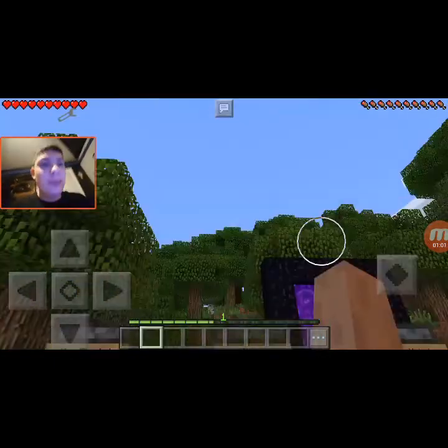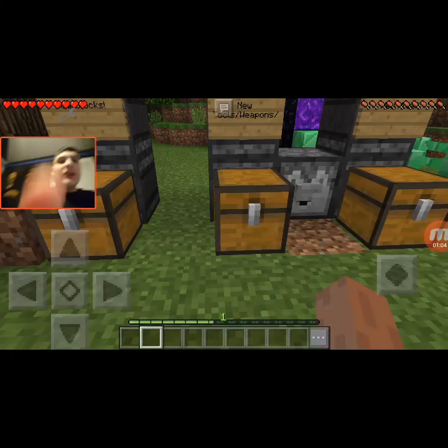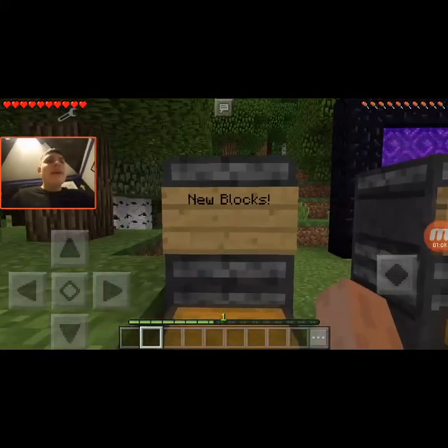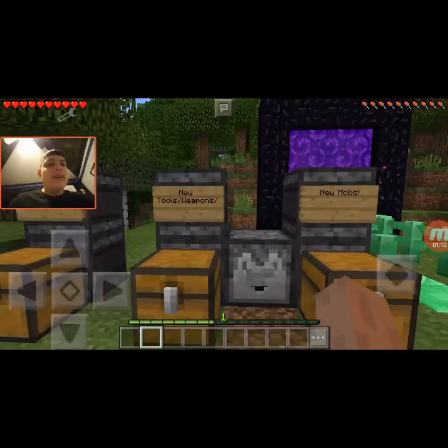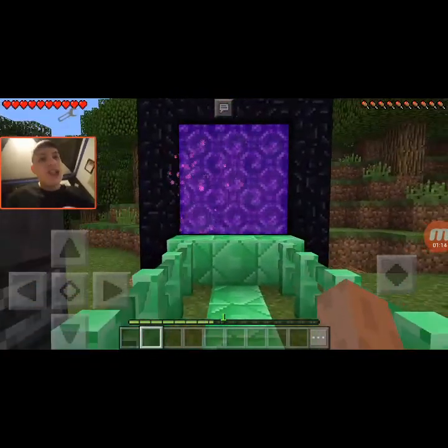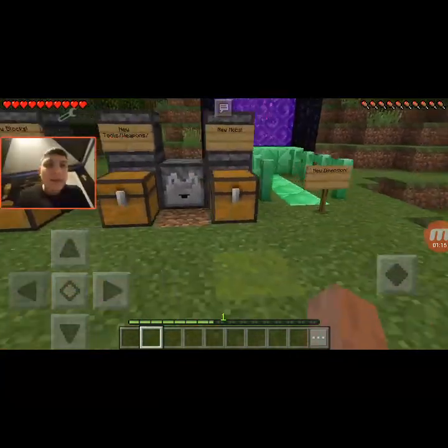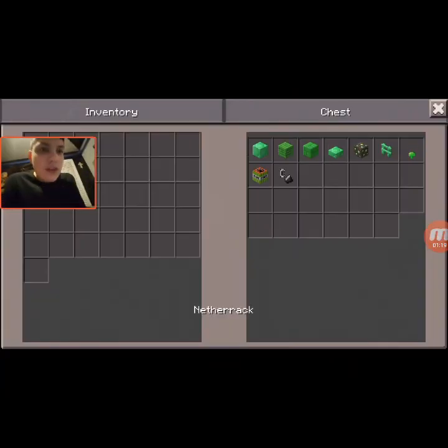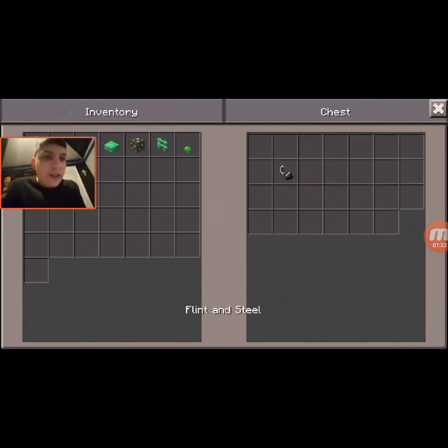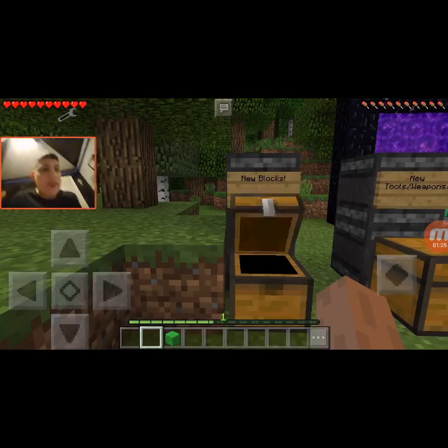That's also why I got a Steve skin, because of downgrading Minecraft. Anyway, let's just get to the showcase. This mod adds in new blocks, new tools and weapons, new mobs, and even the Emerald Dimension from the PC Emerald mod. Now we have the new blocks — there are quite a few. There's also a new TNT, as you can see.